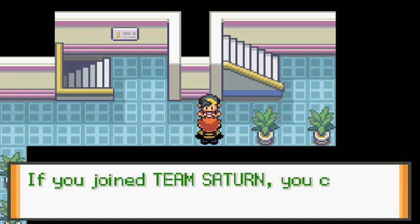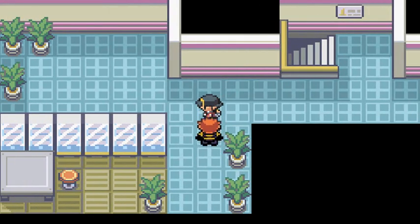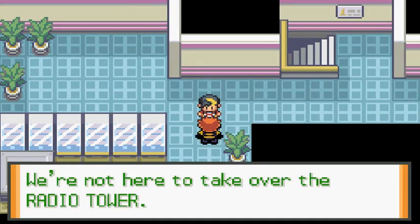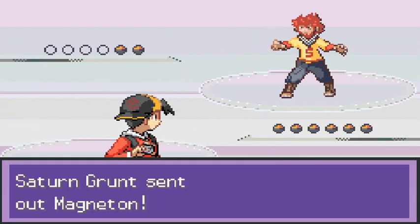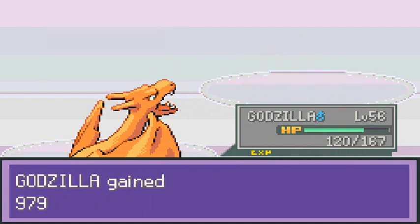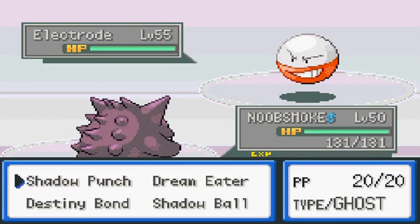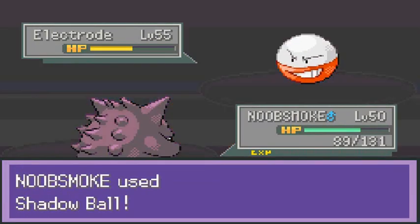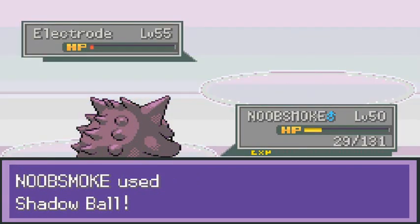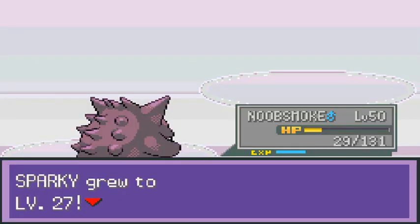Let's talk to this guy. 'You really got me, kid. You know something? If you join Team Saturn, you could be a powerful Admin.' That is true, but I don't want to. 'We're not here to take over the Radio Tower.' Let's go with Godzilla and take this Tri-Attack. Here we go with the Flamethrower Attack. Sparky growing levels like crazy - he's going to come out with Electrode. Let's go ahead and use Noob Smoke.